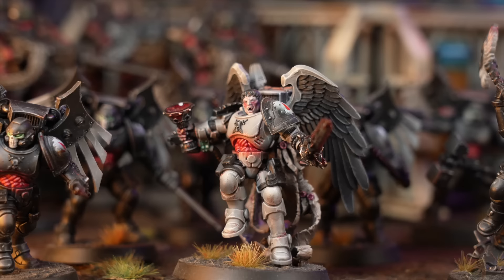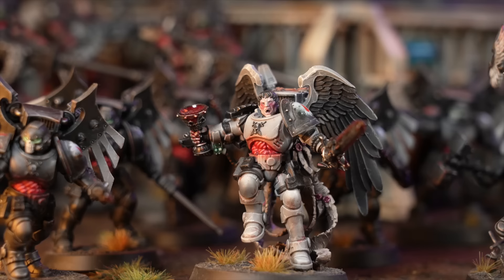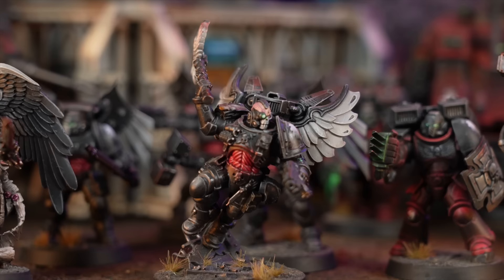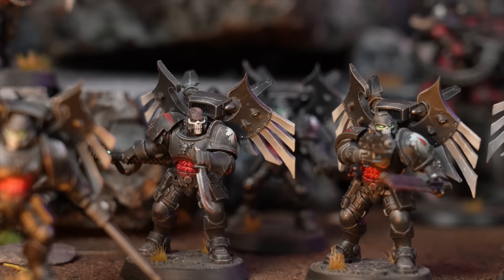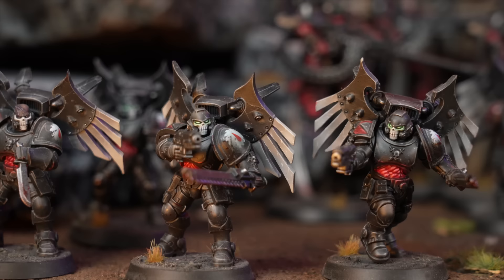Next is Sanguinary Priest Seraph Kazian - always the MVP, always being brought. He can't lead Sanguinary Guard, so he'll be going without Iodan Bale today. Then there's Chaplain Malik as Kael, and because there's a Chaplain, there's going to be Death Company - a unit of 10 with jump packs, seven Power Fists (represented as Eviscerator Chainsaws since they're converted Primaris Death Company).